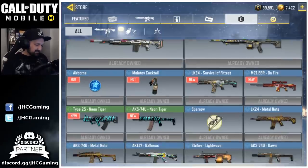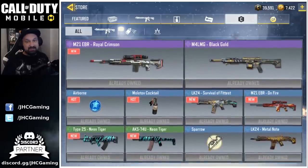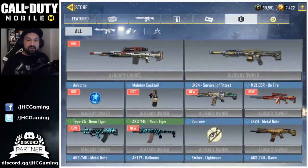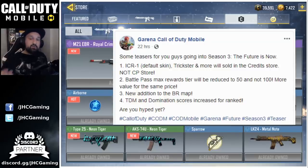Now I want to talk about the credit store update. There are so many posts on Reddit and on the Discord about the credit store — we need more items. They did add a few things, but for the hardcore players, they already had these items. Stuff like the Airborne, the Molotov, the Sparrow — if you play every day, you already have all these items. That was posted on the Garena Call of Duty Mobile Facebook: some teasers for Season 3. The theme of the season is 'The Future is Now.' The ICR-1 default skin, Trickster, and more will be in the credit store — and they say not the CP store, the credit store. Start saving your credits. If you want a brand new ICR-1, it should be in the credit store very soon, and the rumors are it's going to cost 3,000 credits.